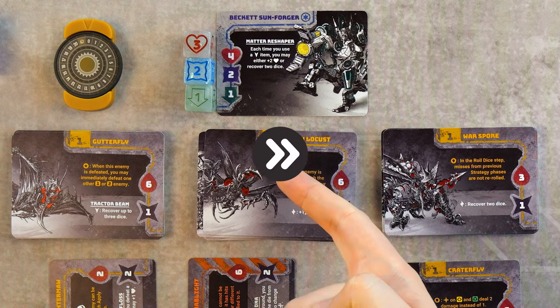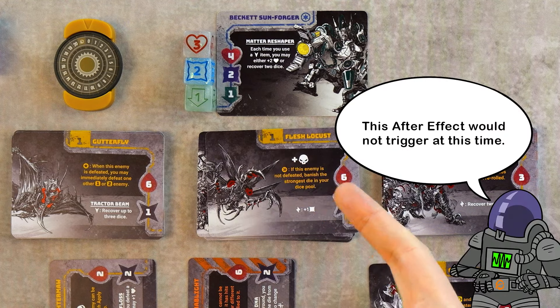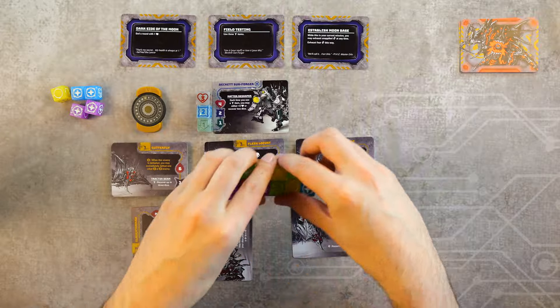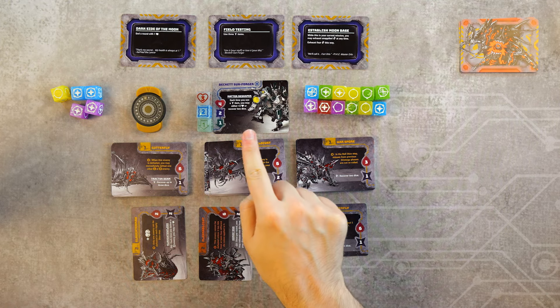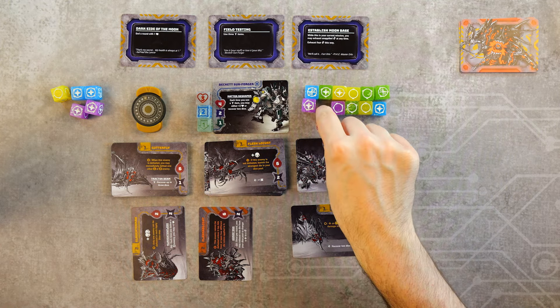Then it's time to resolve any after effects in the active area, including those from undefeated enemies. Next, you exhaust all committed dice — whether applied or not — to your exhausted area; keep this area separate from your other dice pool. Then during recovery, choose a number of exhausted dice up to the number showing on your recovery stat and move them back to your dice pool.